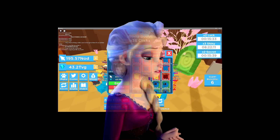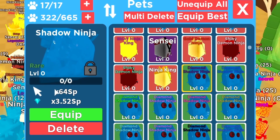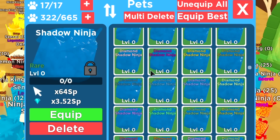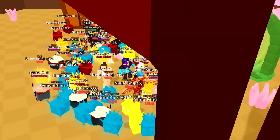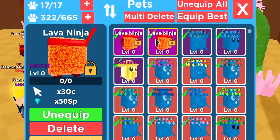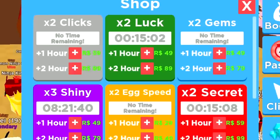When are we gonna get the upgrade for Chapter Two? I've been waiting so much for Chapter Two — I need to see some new content. Diamond Shadow Ninja — those look like YouTube play buttons. Shadow Ninja is at 64 attack and 3.52 defense. Diamond Shadow Ninja — oh my god, I got a bunch of these. And I guess that's it for all the pets. Diamond Red Imposter was the last one. I really want to get something better than the regular Lava Ninjas.